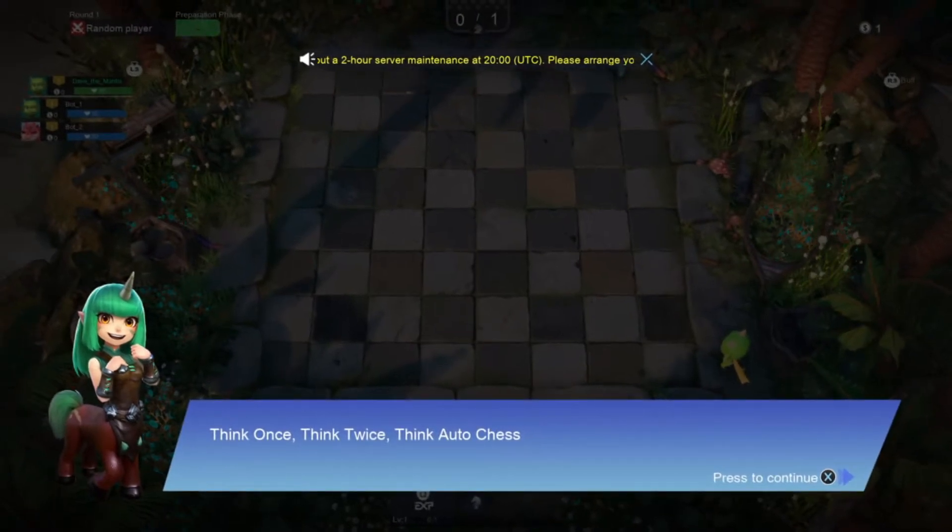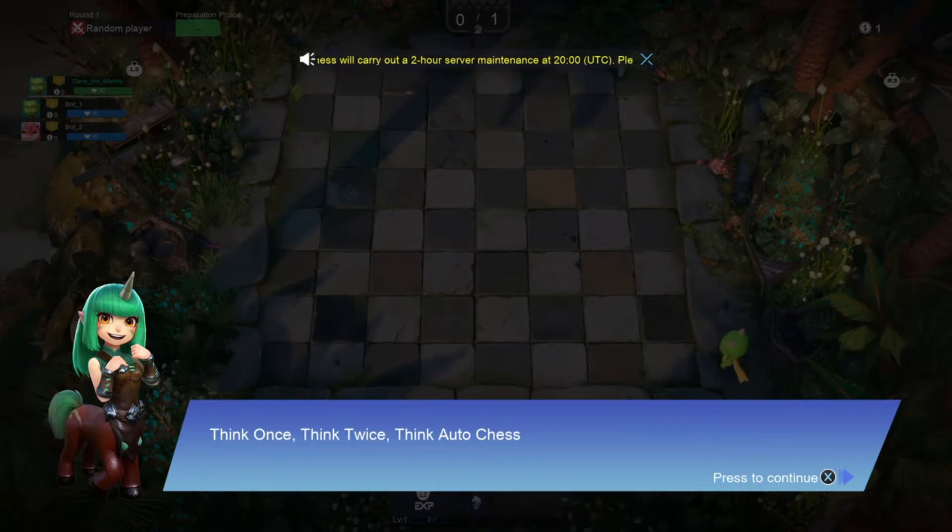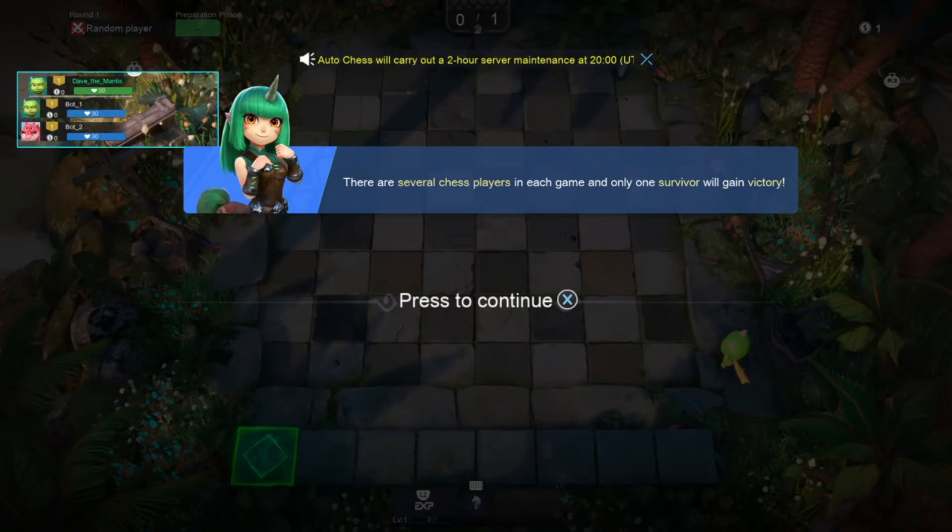Hey everyone, Dave the Mantis here and I'm going to show you guys something a little bit different today. This is a game called Auto Chess and it came out for free on the PSN store, I think yesterday, maybe two days ago depending on when you're watching this. I've got no idea how this game works, although I have heard it's kind of like an automatic chess. I know how to play normal chess, but we're going to check this out. It's free on PSN Network, so you guys are welcome to download it and try it out yourself. Even get hold of me and I'll maybe play a game against you if I get any better.